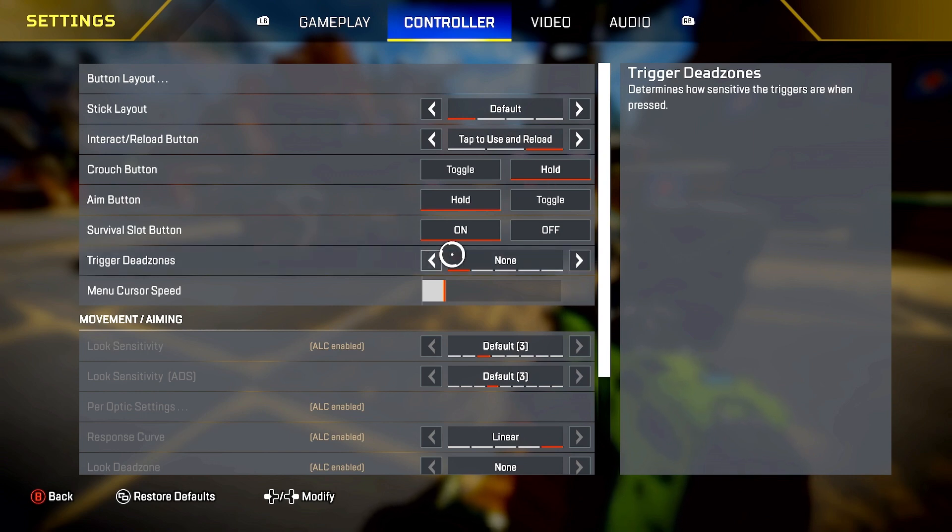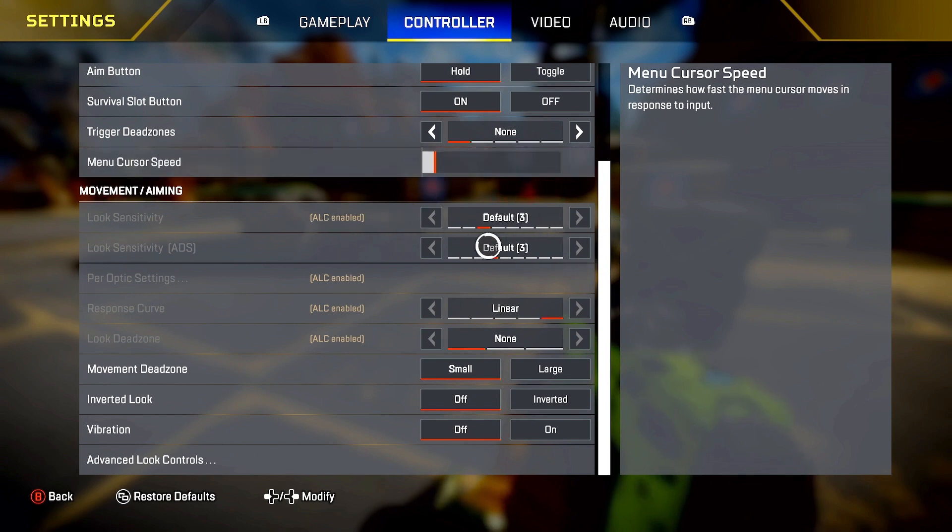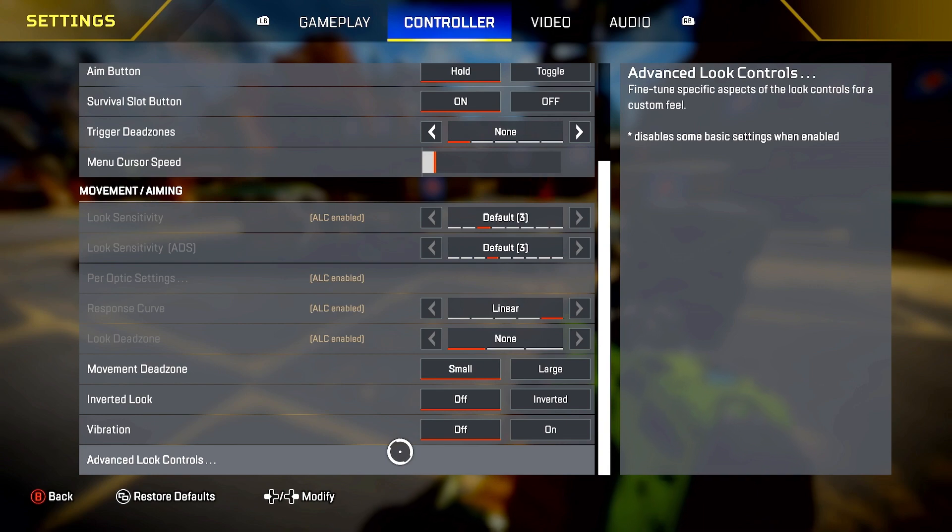Trigger dead zones I have on none. To explain trigger dead zones — it's how much pressure you have to put on your triggers to aim or shoot. If this is on max, you'd have to really pull hard on the trigger to shoot. On none, it's basically a hair trigger — as soon as you put any pressure on the left or right trigger, it's going to shoot. Menu cursor speed I have low, more controllable. Look sensitivity — I'm running 3-3 linear, which is perfect for me. Movement dead zone small, vibration off.